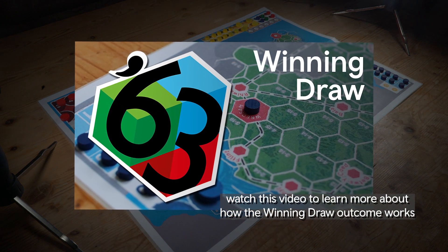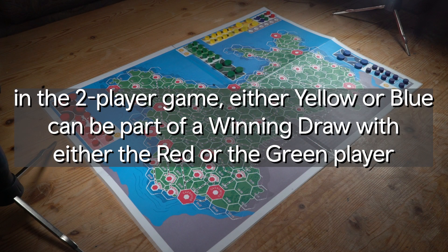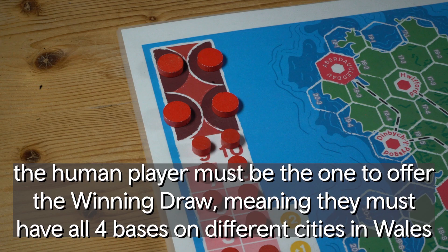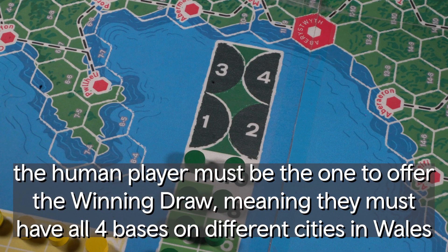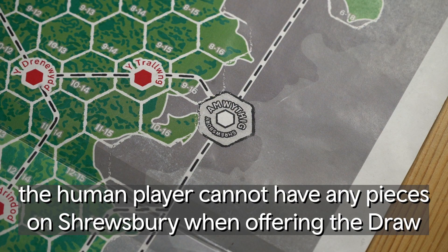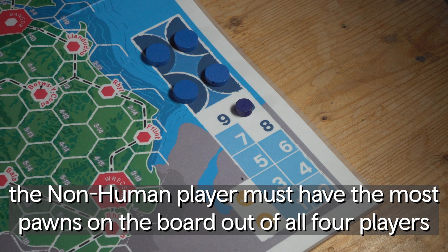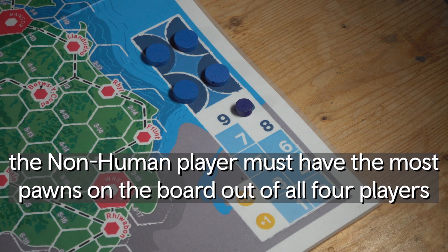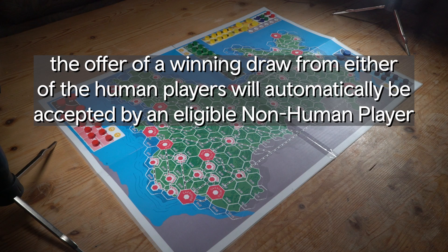Non-human winning draw: in the two-player game, either yellow or blue can be part of a winning draw with either human player. As with any other winning draw, the human player offering the draw must have all four of their bases on different cities in Wales and cannot have any pawns on Shrewsbury. The non-human player must have more pawns on the board than any other player, whether human or non-human. It does not matter where those pawns are. The offer of a winning draw from a human player will automatically be accepted.